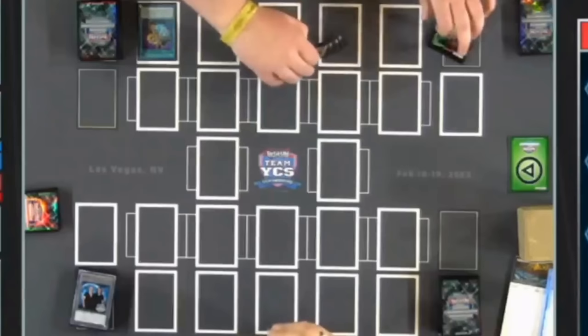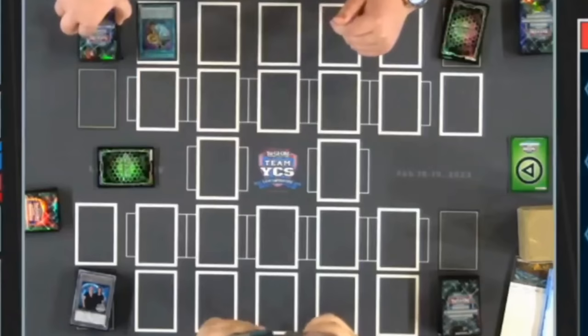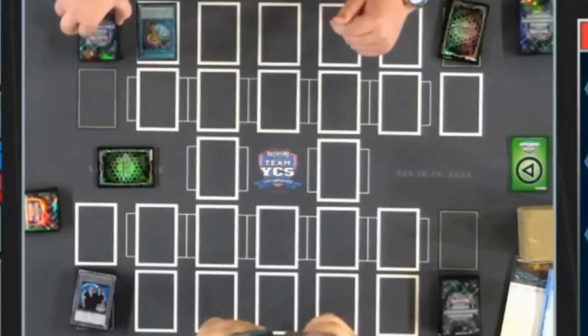Something like Infinite Track Goliath will be able to protect it from being destroyed by card effects, since it is a machine monster. You can also throw things like Garura underneath it, so if your opponent does send your Arise Heart to the graveyard somehow, you'll be able to draw a card. Tiss is another one you can put under as well. So Pot of Prosperity has a lot of extra value on top of just being able to dig through your deck to get to Unicorn.